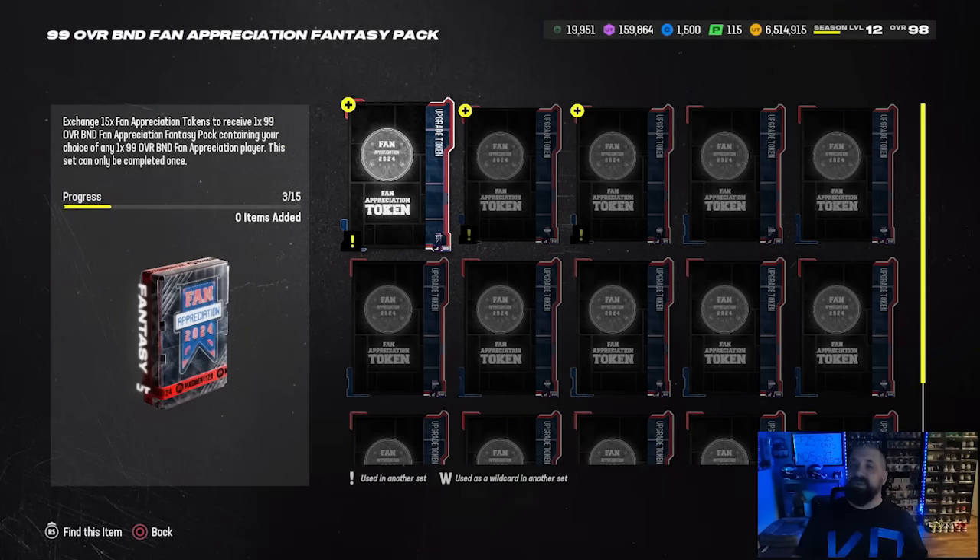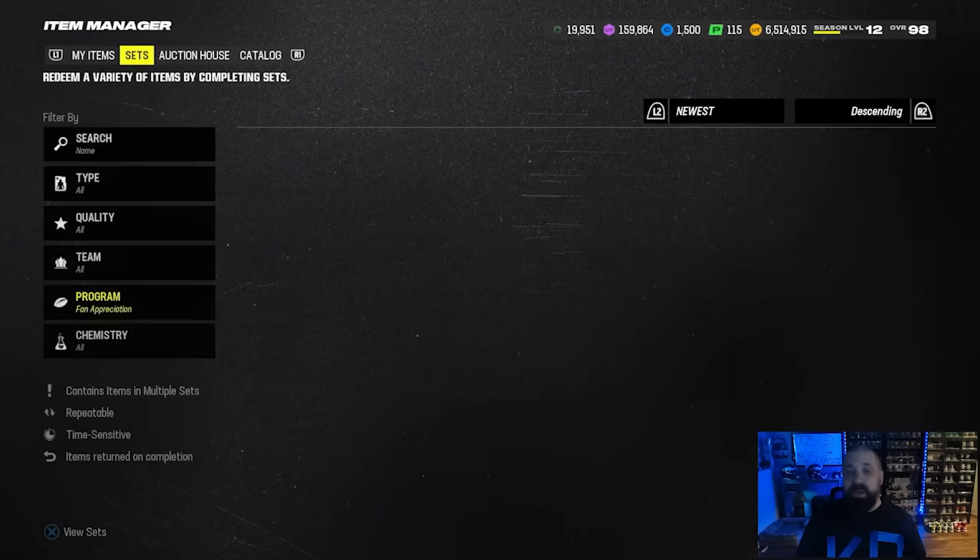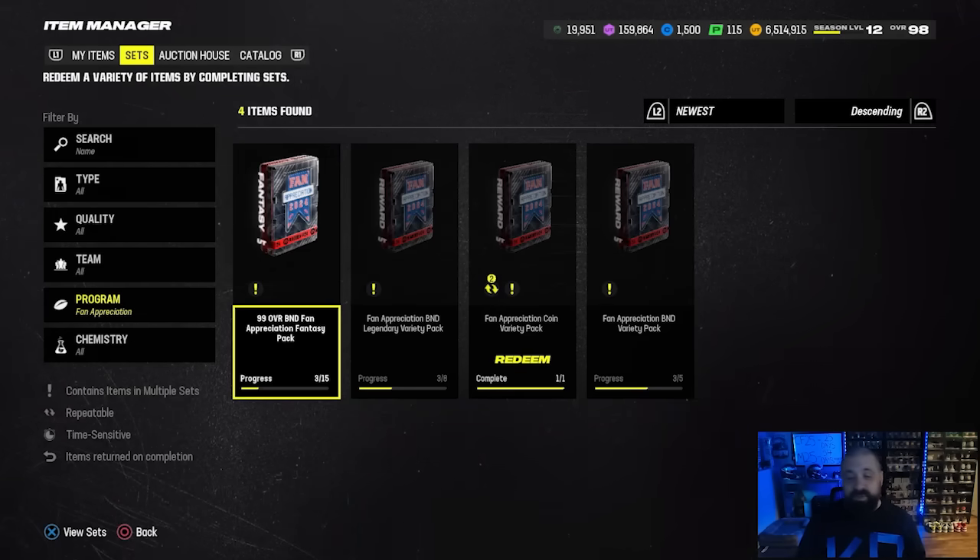So you've got anywhere between 22 to 23 of these silver tokens. There's a lot of different routes you can go with them, but you should be able to ultimately turn it into three free 99 overalls.